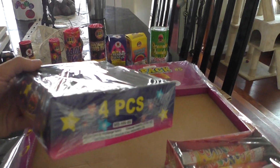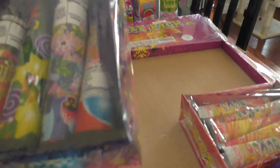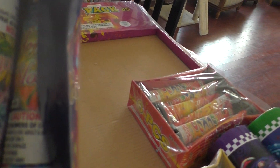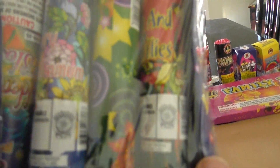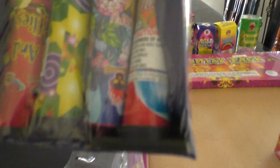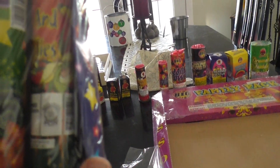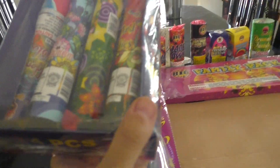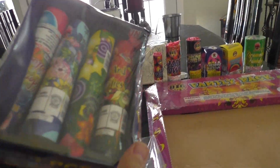This is a four-piece fountain set by Mega Banger. I can't exactly see all the names in here — looks like that's a golden blossom fountain, this one silver chrysanthemum probably, this one I can't see the name at all — probably silver and butterflies or something. So, four pack of assorted fountains by Mega Banger.